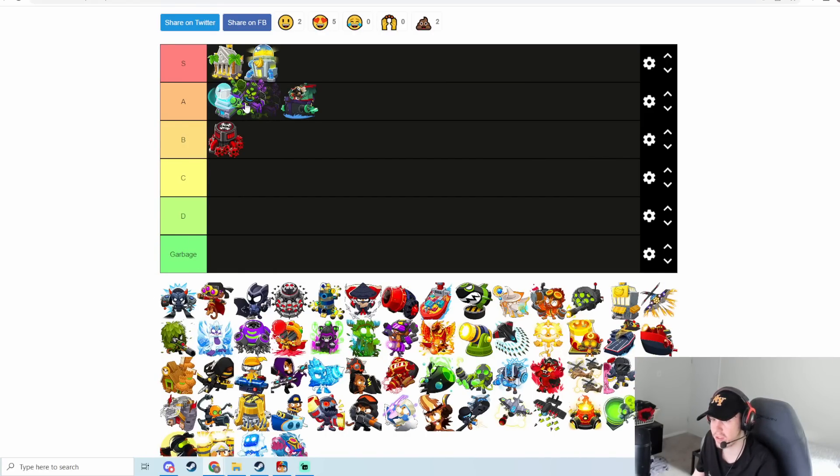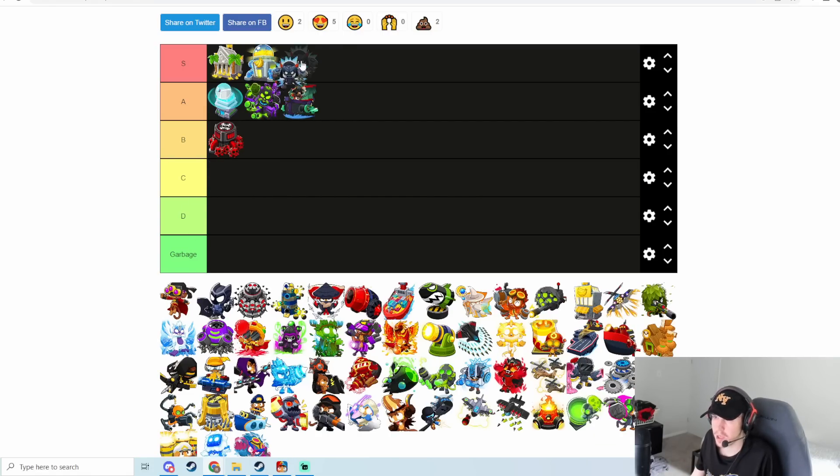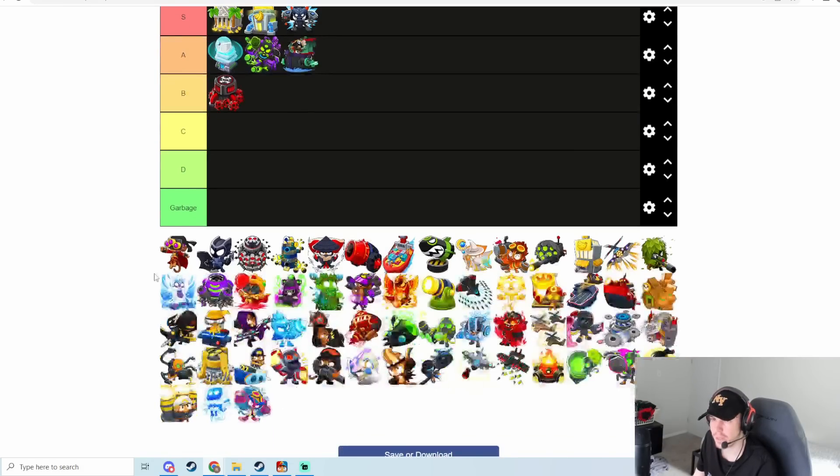That leads us to Master Bomber — a tower you pair with the MAD a lot. This is one of the best upgrades in the game. It's just not utilized much anymore because Ninja-elk isn't really popular right now since they nerfed the Perma Brew, but in previous updates, Master Bomber is absolutely insane. It's great against group ZOMG rushes, does a ton of damage against grouped stuff. I honestly kind of want to put this S tier even though Ninja's probably not a very good tower right now.